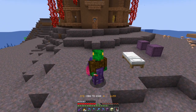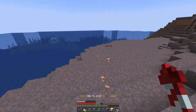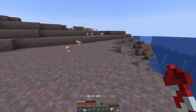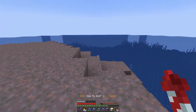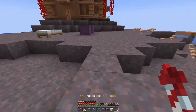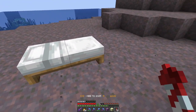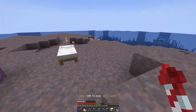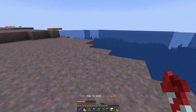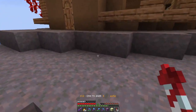Hey everyone, welcome to today's episode — this is episode 5. I'm going to be doing something a little bit different. What we're going to be working on is getting things set up to dissolve this ocean monument, getting rid of it so we can make it a farm. I need to do a lot of sand gathering and sponge collection, and unfortunately I don't have any yet, so we're going to go gather some sand and get some sponges.